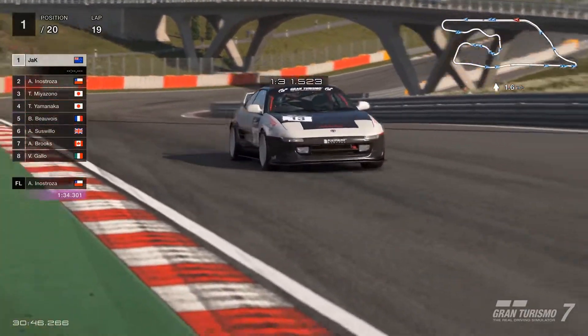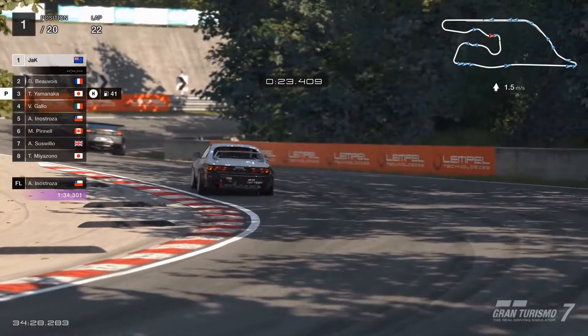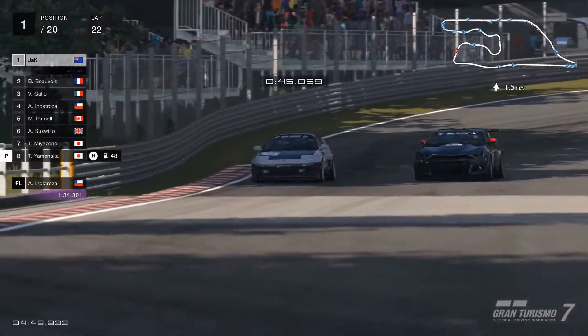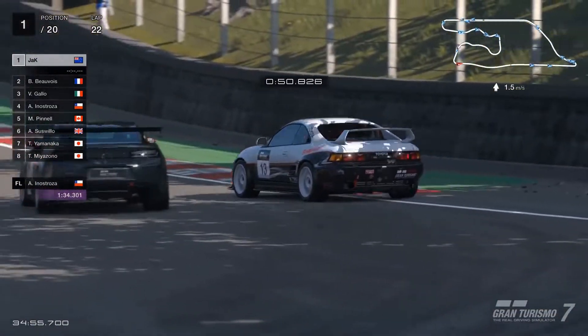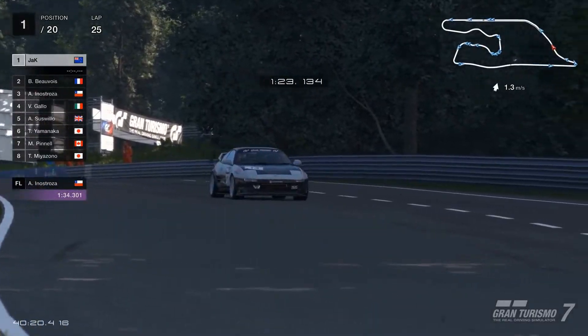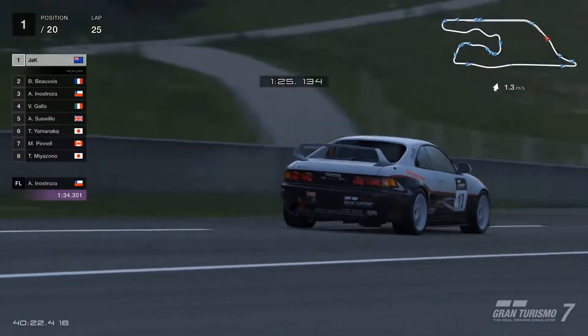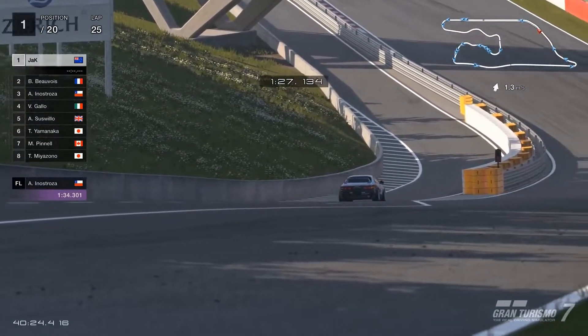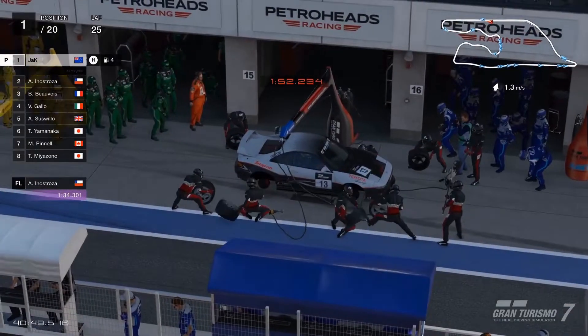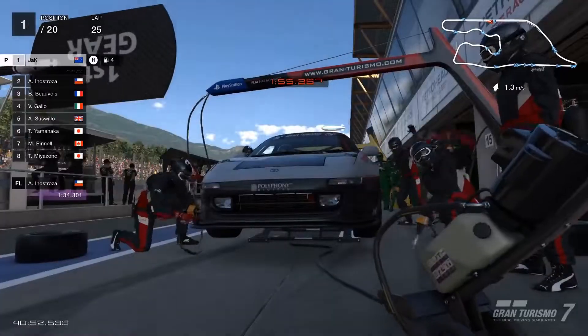As long as we don't make any drastic errors. With no threats around us, we start making moves on back markers. Now these are very important because while we get past them quite quickly, the opponents seem to have a bit of trouble, and this is great for increasing our distance in the lead. Eventually it becomes our turn to make a trip to the pits.